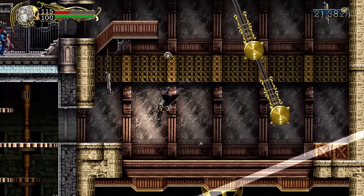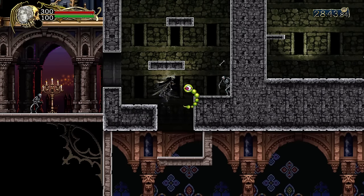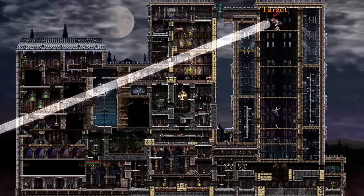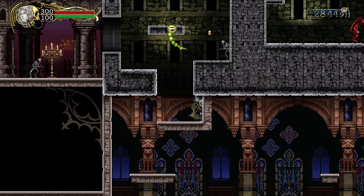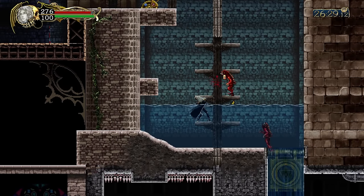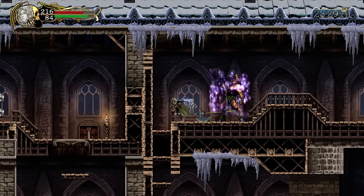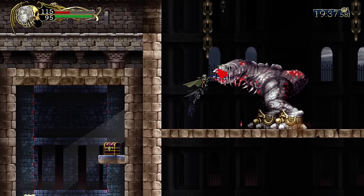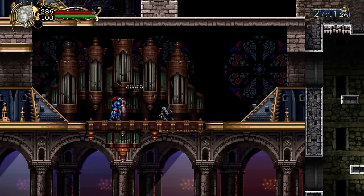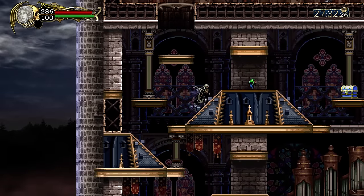Castlevania: Harmony of Despair is a digital-only game released for PS3 and Xbox 360. You pick a character from the various 2D Metroidvania games and run through a gigantic map with up to five other friends. You can technically play it solo, but it's clear the game wasn't meant for that — there are levers, buttons and elevators that require coordination between multiple players. The bosses are incredible damage sponges not meant to be tackled by just one player. The idea is good, but no one is playing this game anymore, and the few times I did play online it was pure chaos. A good idea, but poor execution.